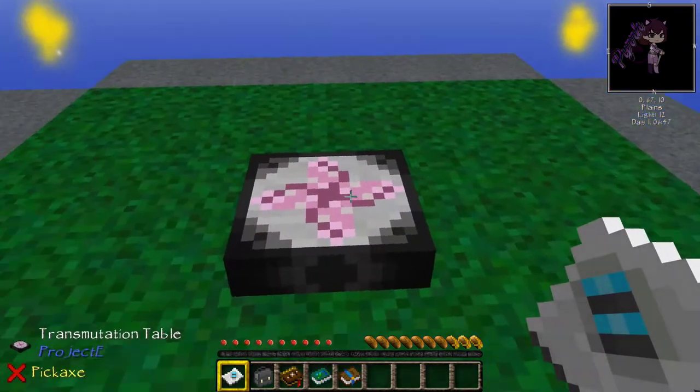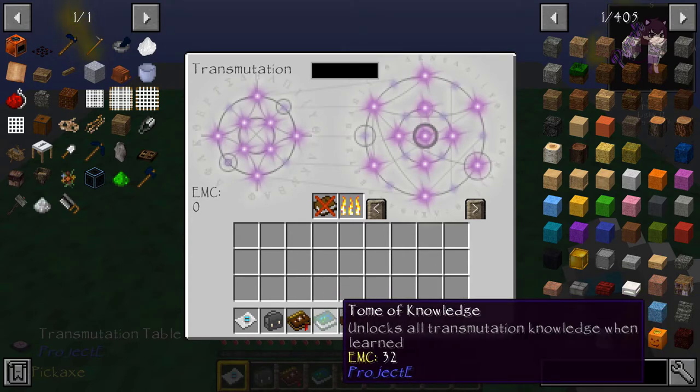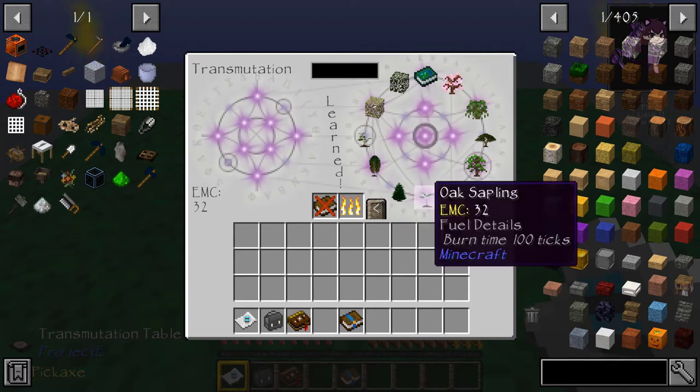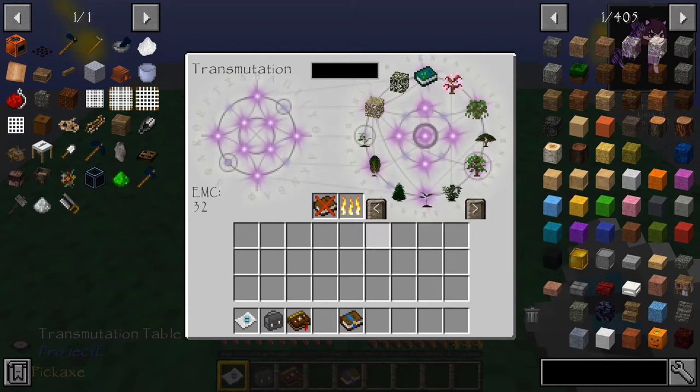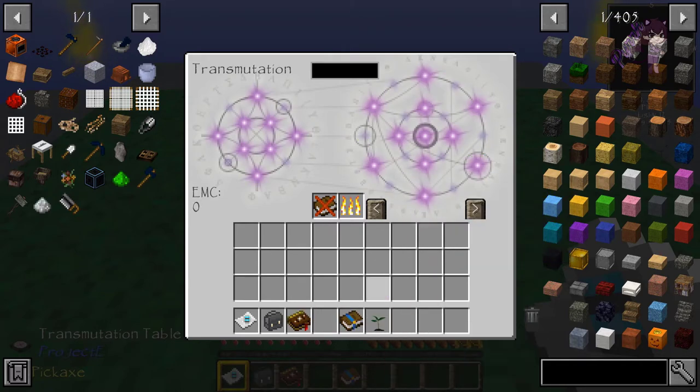Now you start with a little EMC table. This basically is fed points - things have different values. You can see the EMC down here. You put your Tome of Knowledge in there and the way this one works is it unlocks everything at once that is possible to be in this transmutation table. You can deposit items - for example, I deposited that book with an EMC of 32, which means I could pull out one sapling and then I don't have any more points left to spend.